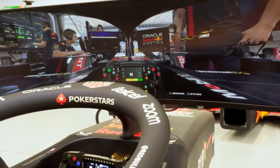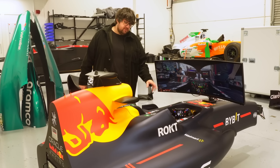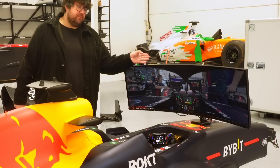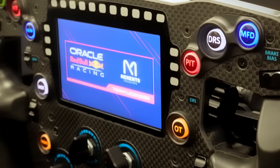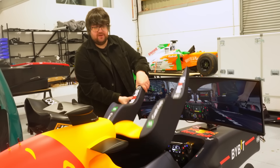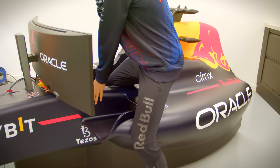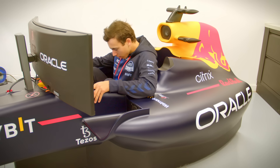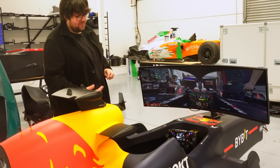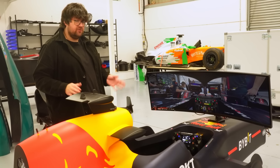We supply the sim with the latest F1 game and use the top hardware available — the SimCube Pro 2 and the steering controller can pull telemetry data from the game. There's no real elegant way of getting in — it is a race car. We take out the headrest just like the real race car, jump in, and when you're in you are properly lying down in race position. You'll be surprised how far back those pedals go.